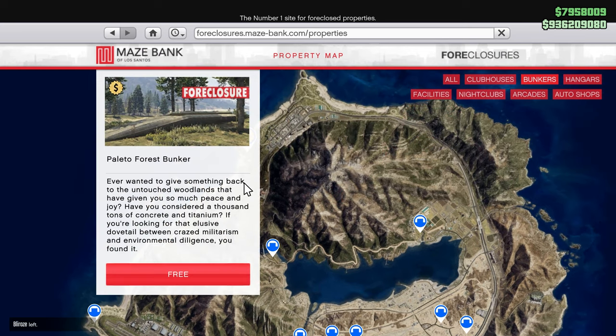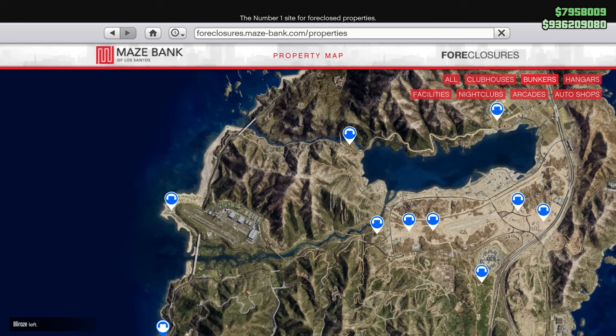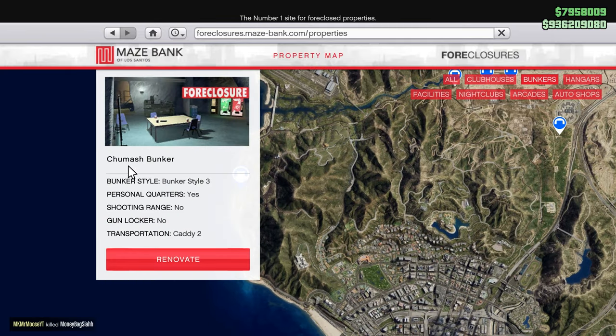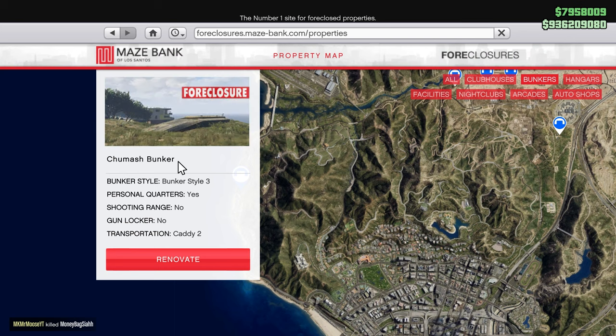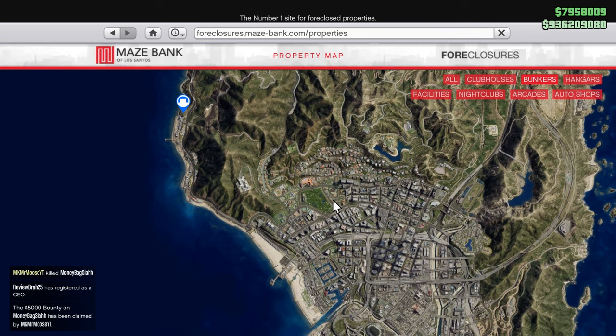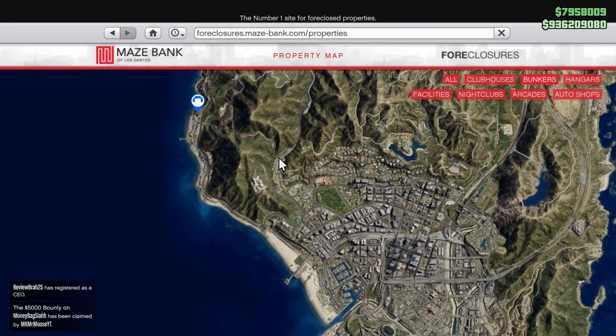If you have the Criminal Enterprise starter pack, you can get the Paleto Forest Bunker for absolutely free. The one I use, because it's more convenient, is the Chumash Bunker. The reason I use this one is because when you sell your supplies, you actually make more profit if you sell inside Los Santos, so I try to get the closest one to that.